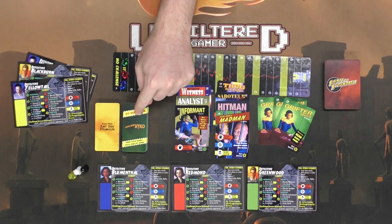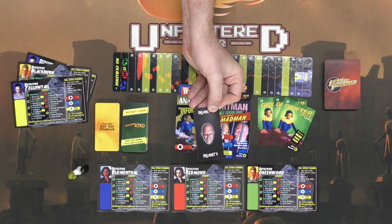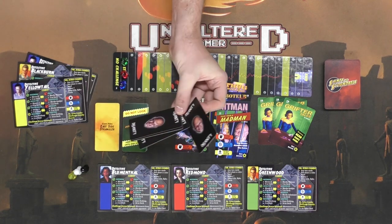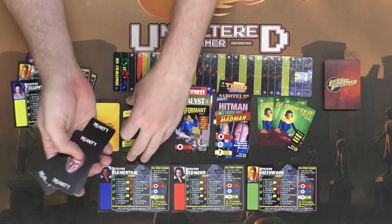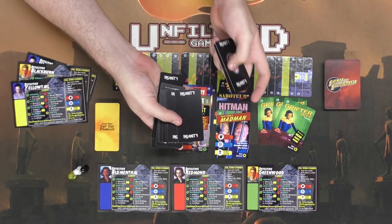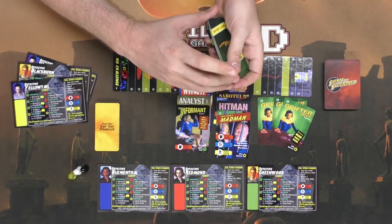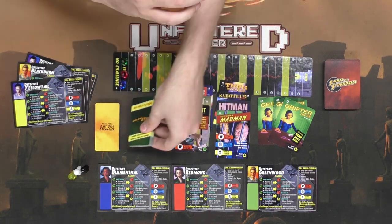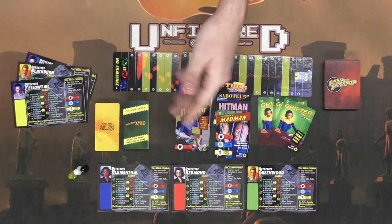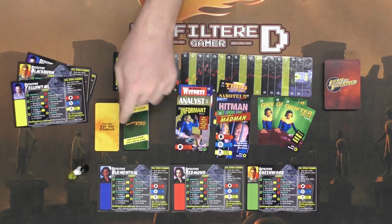Dr. Zyko combo cards are utilized with specific sideline cards. Dr. Zyko cards are pretty simple — it's either his face on the card or it won't have his face on it. Basically throughout the game you'll be drawing these cards. If you do your Dr. Zyko combo or call people out for not having it, you might potentially get one of these cards. If you get three heads in front of you at the end of the game — which you won't know until the end — you will lose.